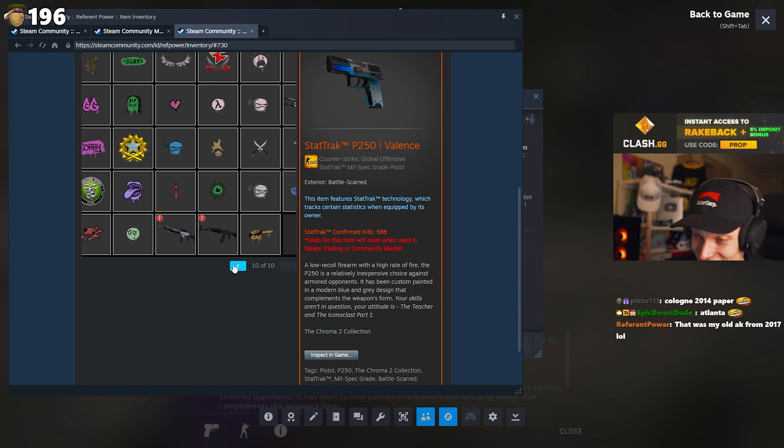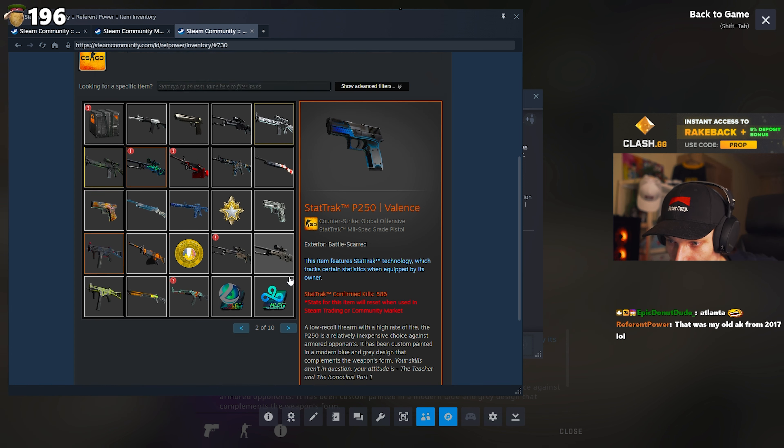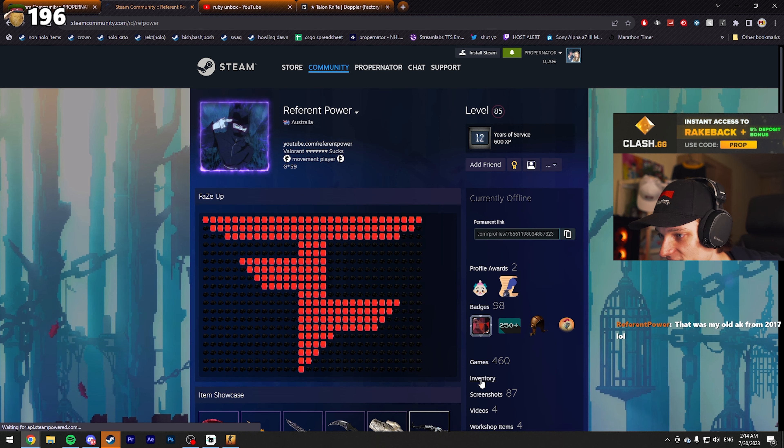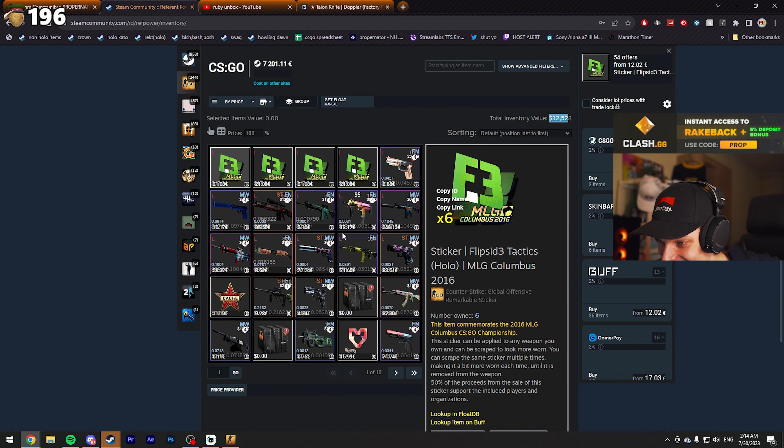And the first ever skin - Valence, battle scarred. Cool man. I expected when you mentioned MLG, Stockholm, and katoos it would be kind of equal, but it is mainly an MLG type inventory.